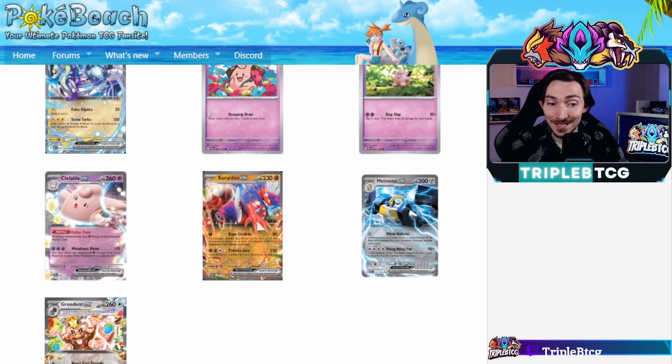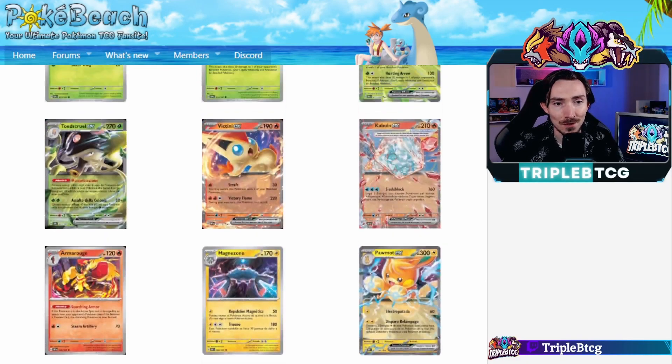Credon, Melmetal, and Greedent EX. So if you're wanting to get some early testing in, you can definitely print proxies of these off.